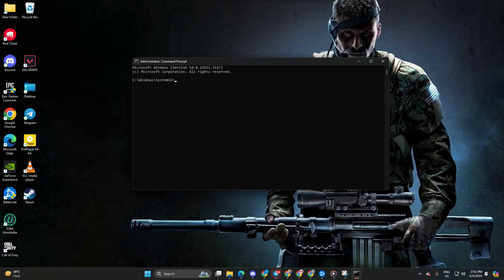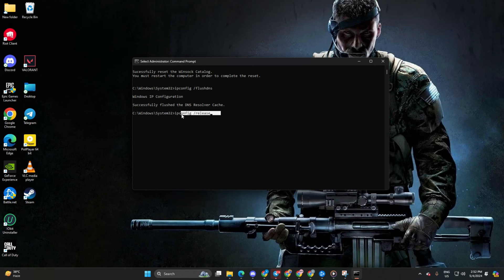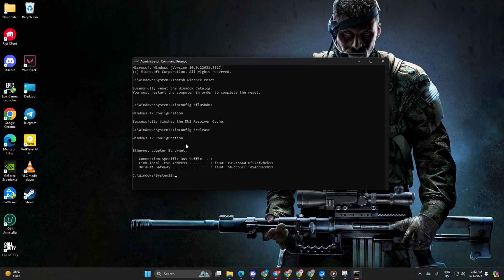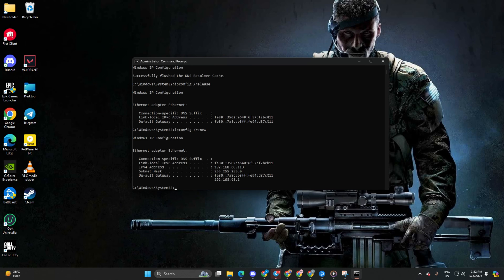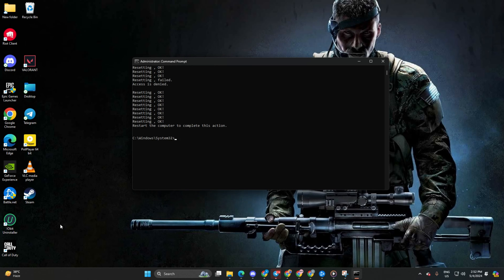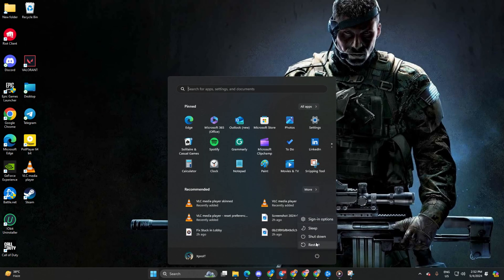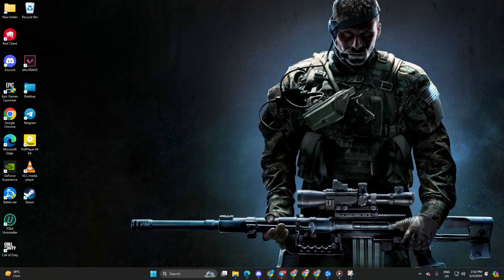Now type netsh winsock reset and hit Enter. After that, type ipconfig /flushdns and hit Enter. Then type ipconfig /release and hit Enter again. Follow it up by typing ipconfig /renew and press Enter. Now type netsh int ip reset and hit Enter. I'll include these commands in the video description below. Finally, reboot your computer and check if the error persists.